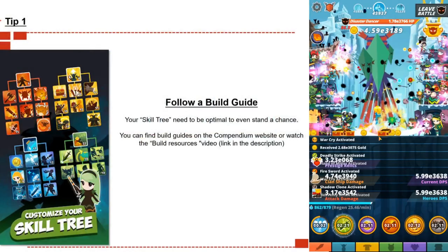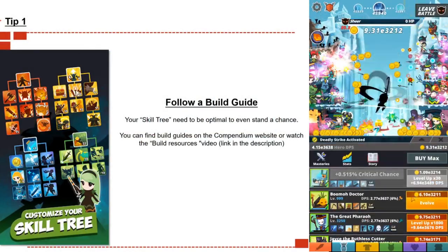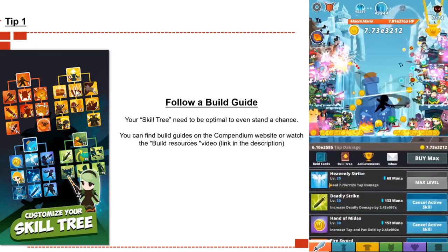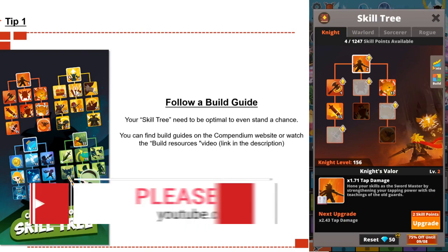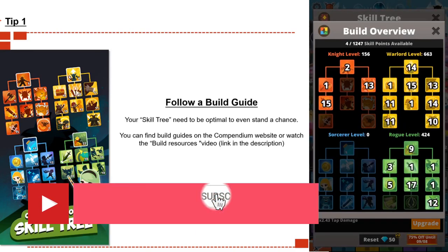Tip number one: follow a build guide. Your skill tree needs to be optimal to even stand a chance in the tournament. You can find build guides on the company website, or you can watch my build resources video, which shows different types of builds and how to make your own build as well.